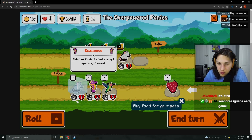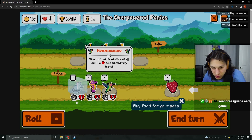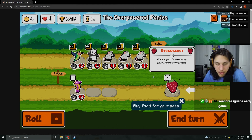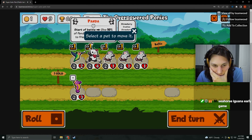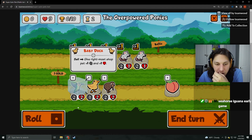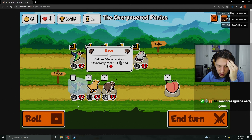Seahorse Iguana early game? Really? Start of battle, give plus two, plus two to a Strawberry friend. We're going to have another mouse and a hummingbird. Wait — so if we Strawberry the panda, it'll give the half-half. I'm going to try it. I'll give rightmost shop pet one, one. It's not too bad. Give random Strawberry friend plus one and plus two.